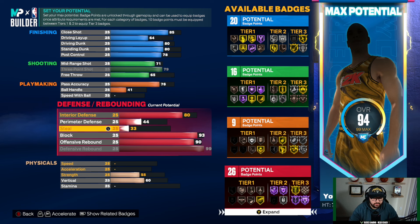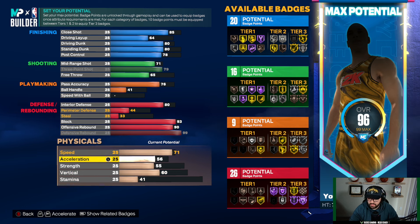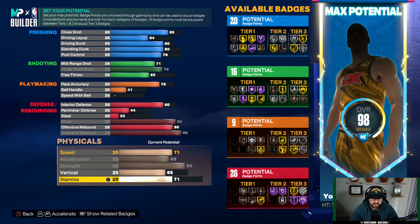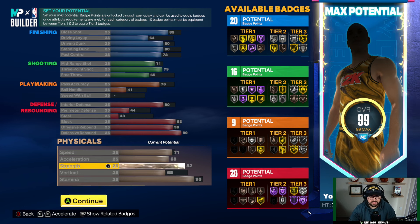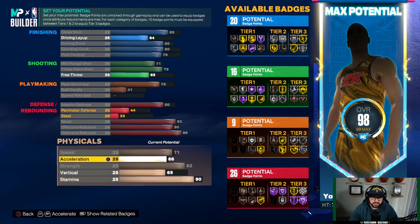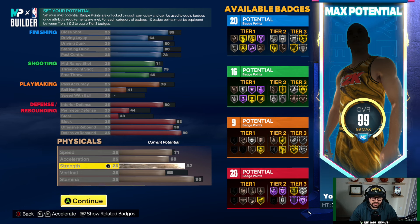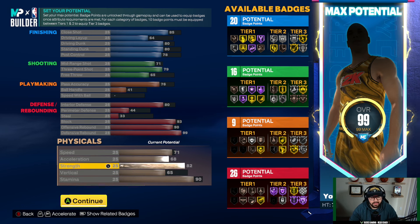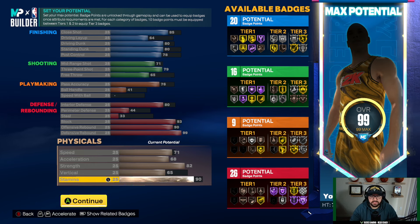For physicals: speed 71, acceleration 68, strength 82, vertical 65, stamina 90. You'll be super fast with this build. You could lower acceleration to boost vertical slightly, but the gain won't be much. Keep stamina between 85 and 90 minimum — as a popper, stamina affects your shooting. If you're running the court, setting screens, and rotating all game in Pro-Am, it's going to be tough to hit shots consistently with anything lower than this.